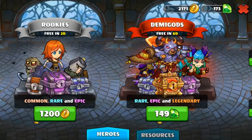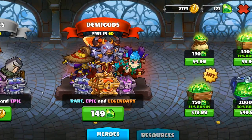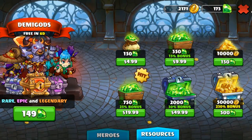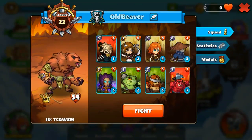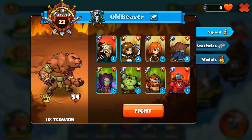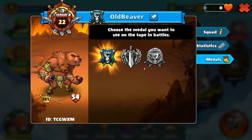Shop — here you can get cards, demigods which are heroes, and packs for gems. And here is the microtransaction stuff right here. In the castle, you can see the squad, which is your wall deck. These are my cards and this is my hero, and you can fight from here. Here you can also find statistics and medals.